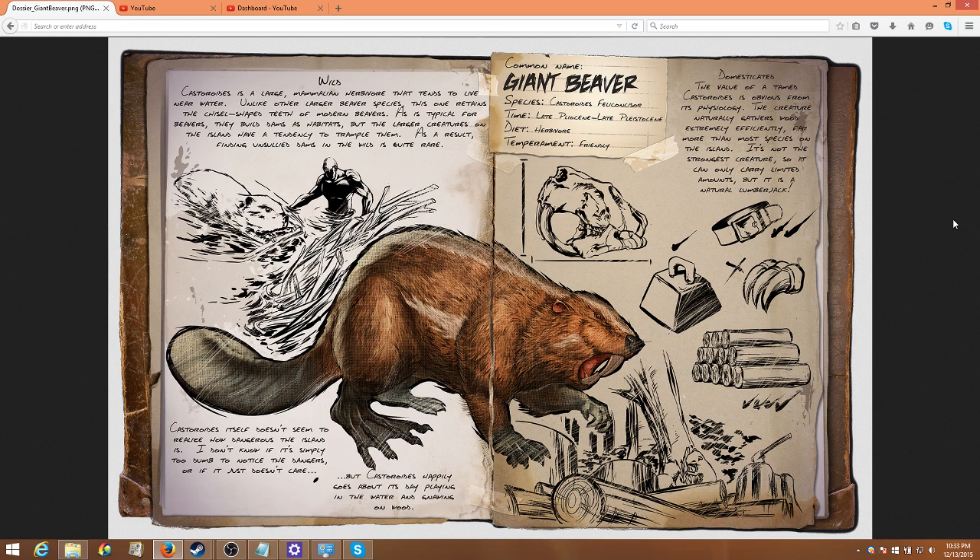The dossier states that it's a large mammalian herbivore that tends to live near the water. Unlike other larger beaver species, this one retains the chisel-shaped teeth of modern beavers. As is typical for beavers, they build dams as habitats, but the larger creatures keep coming around and knocking them down. As a result, finding these unsullied dams in the wild is quite rare.